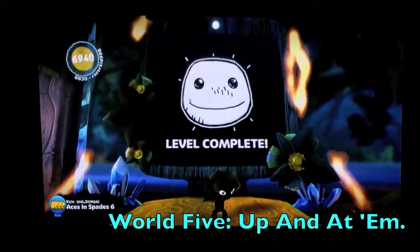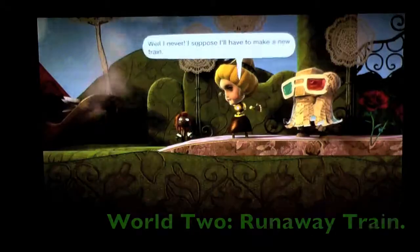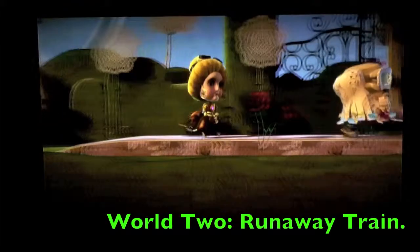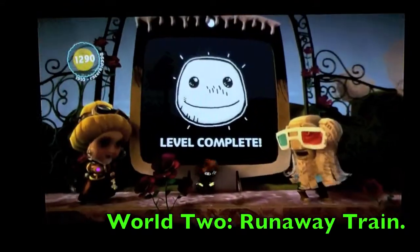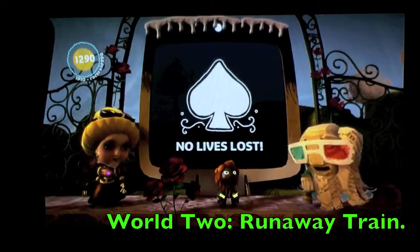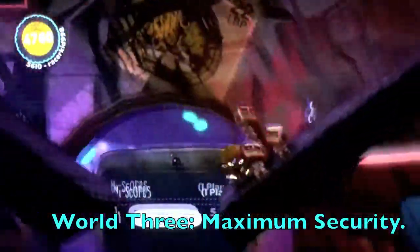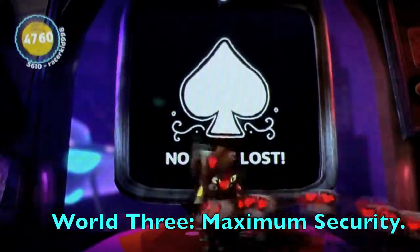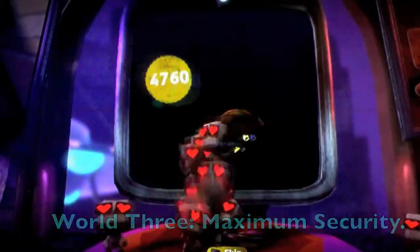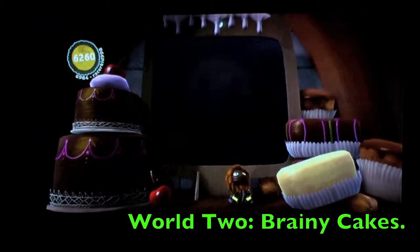World 5 Up in Adam — you just ride around on a caterpillar, avoid the fire and you'll be fine, very easy. World 2 Runaway Train is the first level in Victoria's Laboratory — very easy, all you have to do is not hit the signs. Then World 3 Maximum Security — very easy again, just doing all the easy ones to get my number up.